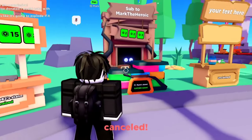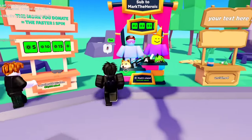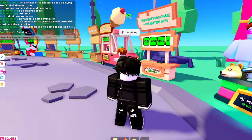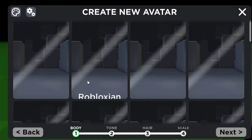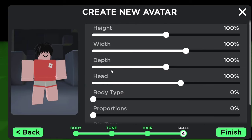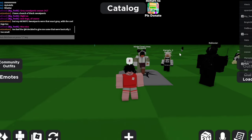Next up, we've got the Catalog Avatar Creator booth. In order to get this booth, you need to type 'catalog' and you will be teleported to the Catalog Avatar Creator. Once you load in, you're going to want to create a new avatar. You'll be given a bunch of options including body type, skin tone, hair type, dimensions, etc. Here's a basic avatar that I've made.